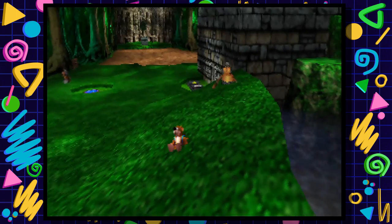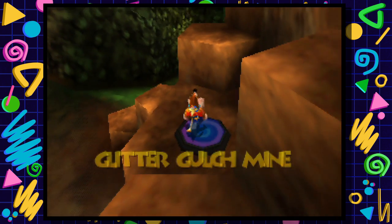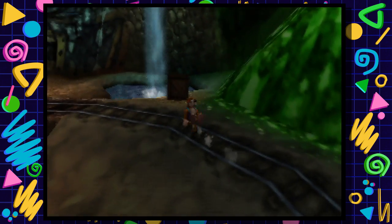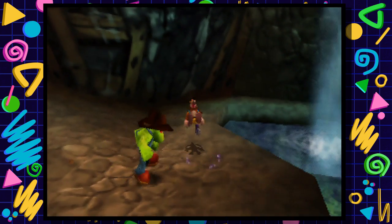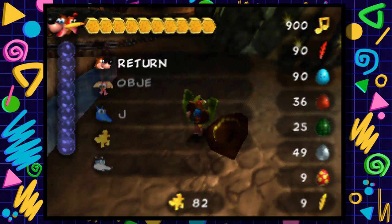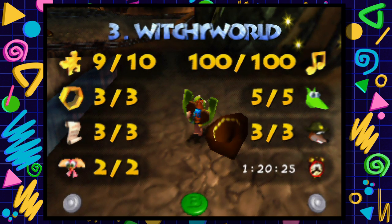Now let's go ahead and get that other jiggy in Glitter Gulch Mine — outside the crushing shed. This is going to be one of those easy backtracking jiggies. You literally just break this down, put on the jumping boots earned in a different world, go way over here, and jumperoni — jiggy number 82! Simple. That concludes Glitter Gulch Mine; we are officially done with it. Now heading into Witchy World for one whole jiggy — I shall return.